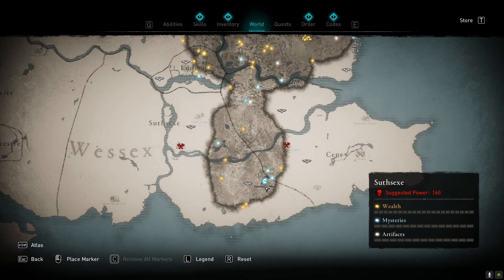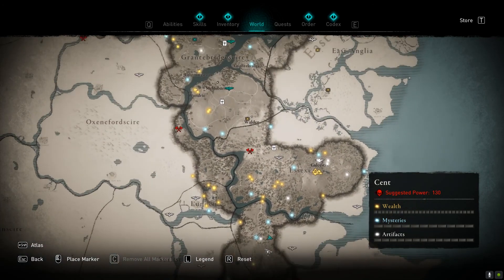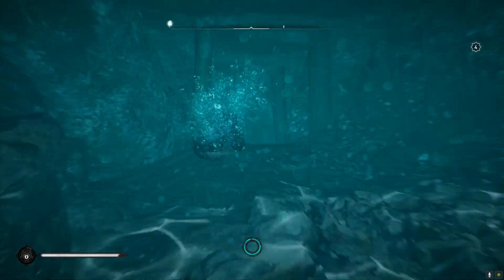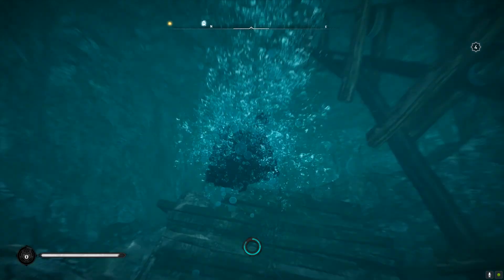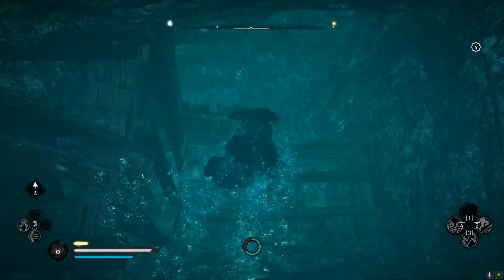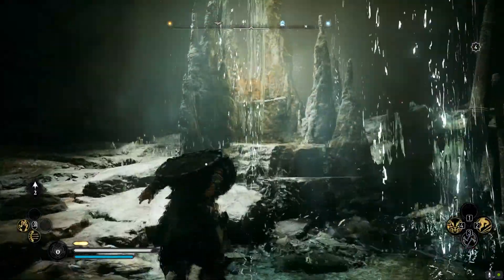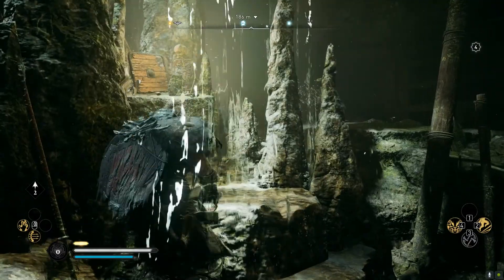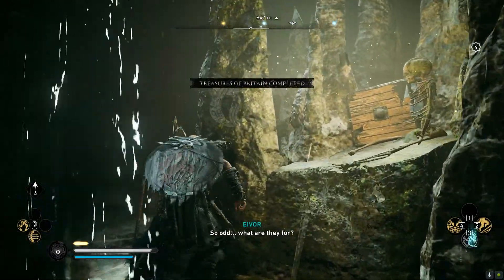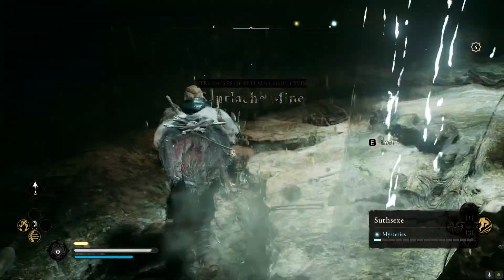The last cave tablet is in Sussex, southwest of Canterbury or just further south of Ravensthorpe. This cave is straightforward — keep moving through the mine shaft, using the oil barrels to open blocked paths. At the end of the mine, dive and swim through the rest of the way. It's a really long swim, but the final cave tablet lies at the end.